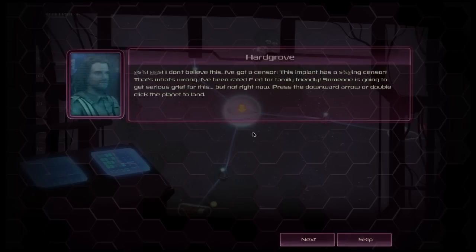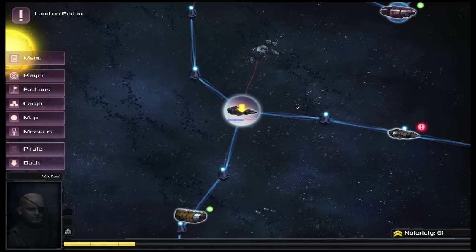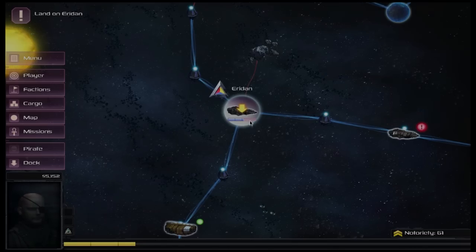Hargrove exclaims: 'I don't believe it — I've got a sensor. This implant has a beeping sensor. That's what's wrong. I've been rated F'd for the family friendly. Someone is going to get into serious grief for this.' He then instructs: press the down arrow or double-click on the planet to land. That's one of the amusing little bits about this game — they actually do humour like that, with references to other games and even movies in the dialogue.